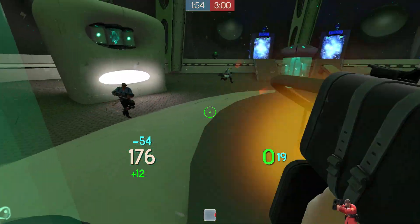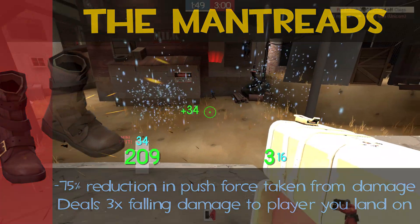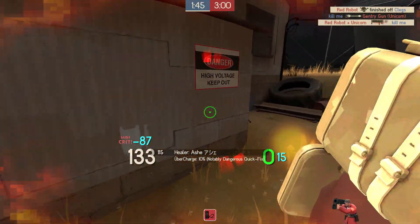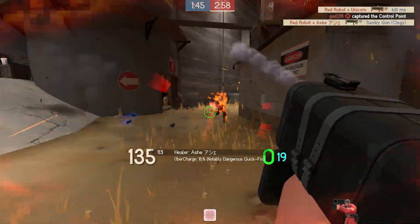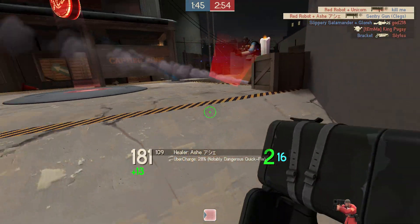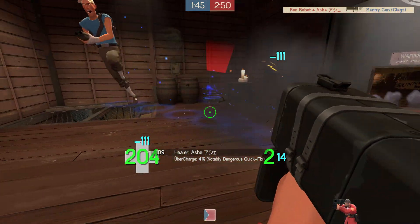Starting with stats, the Mantreads grant a passive 75% reduction in push force taken from damage. You can think of this as a kind of quick fix uber lite — you're not getting the full reduction of knockback, and unlike the quick fix you're still vulnerable to stuns such as the sandman and air blast, but this reduced push force can really make a huge difference.